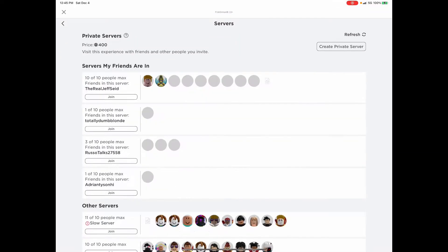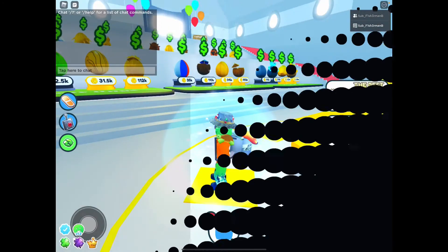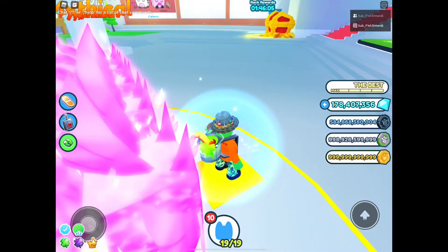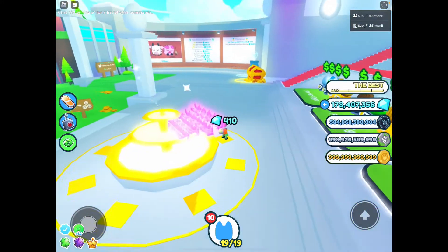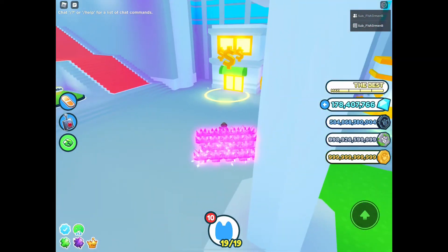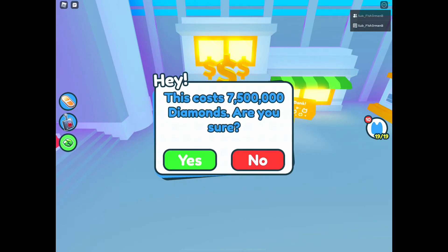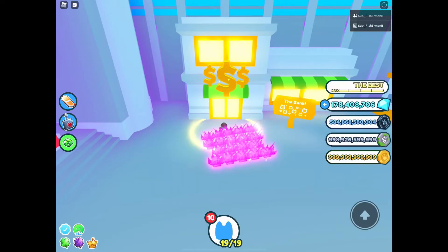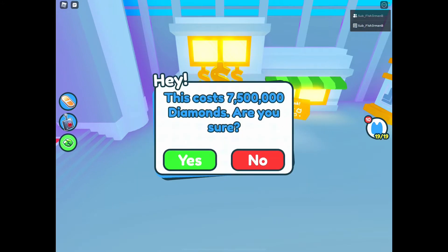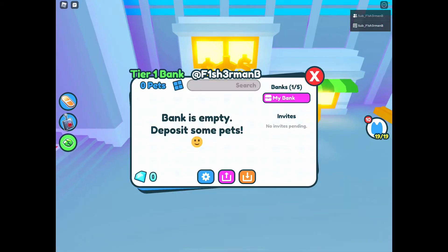Let's go check out the bank. We've got totally dumb blonde in the server. So this is the bank here. It says: store valuable pets, share with friends, interest on diamonds, bank leaderboard coming soon. Buying a bank account costs 7.5 million diamonds. I've got 178 million right now so I'll go yes. Congrats, you now own a bank account. Okay, bank is empty - deposit some pets.